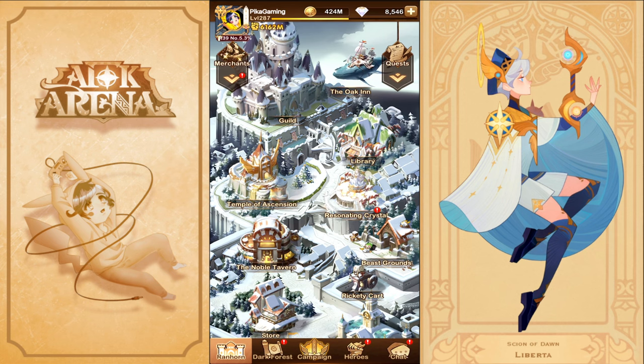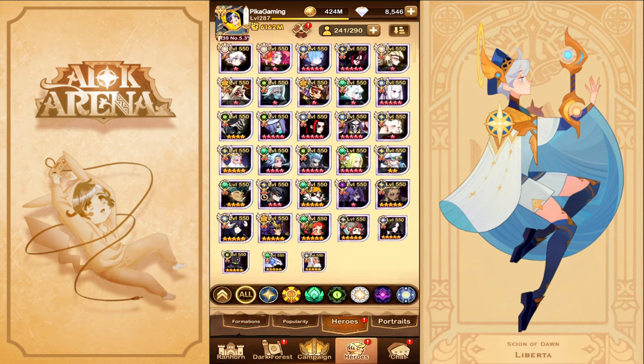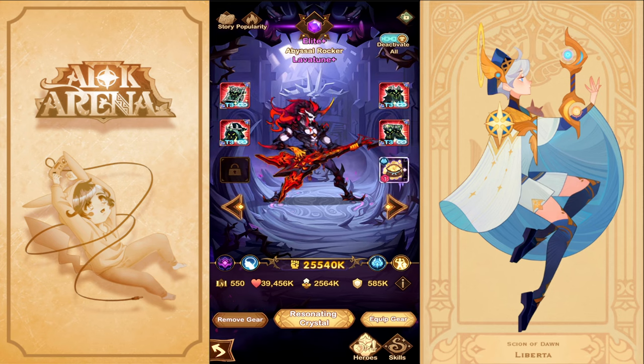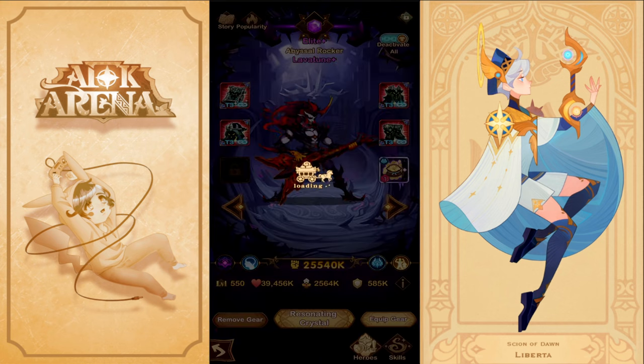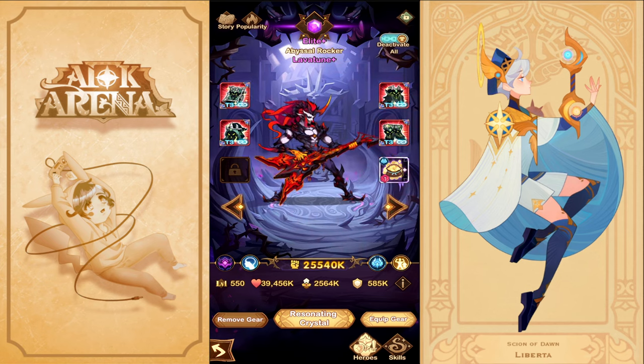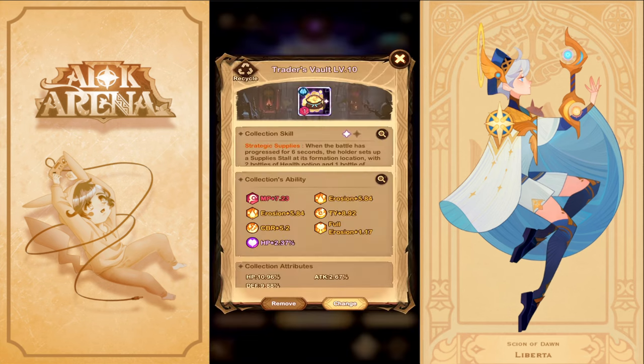First, the core unit you always need in your lineup is Lavatoon. On my account he's Elite Plus and I'm using him at zero investment — only the collection. You can use him with zero gears, but resonate the gears to at least Tier 1 so he's a little tanky and sustainable, especially at Stage 19.